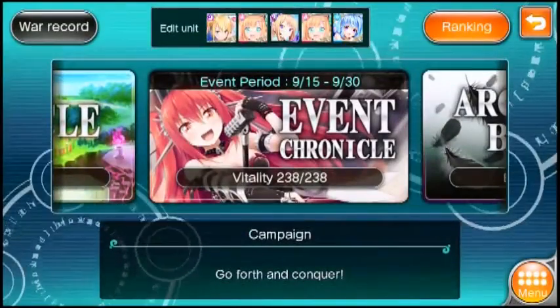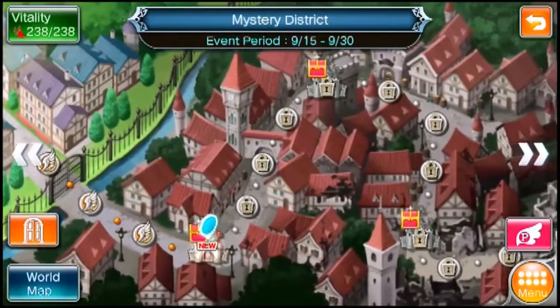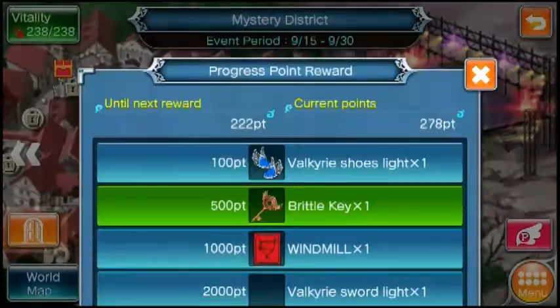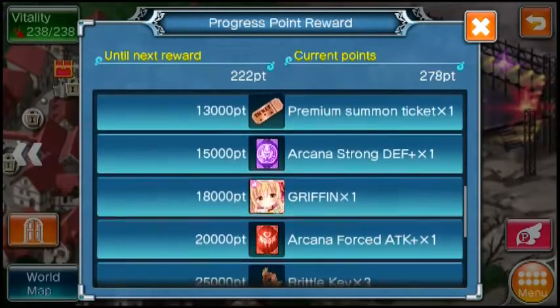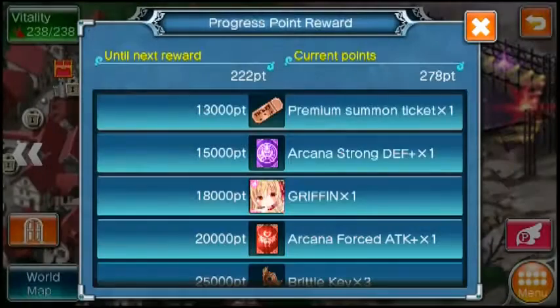The event is pretty standard. I would even consider it lackluster in terms of the map, because you get this one-way path and then obviously you unlock Area 5. Eventually when you get one copy of Mortar and one copy of Nona, the SR cards, you get the standard point fair, which is just standard — nothing special. This SR card could be useful but you need two copies of her and I don't know how you get the second copy.